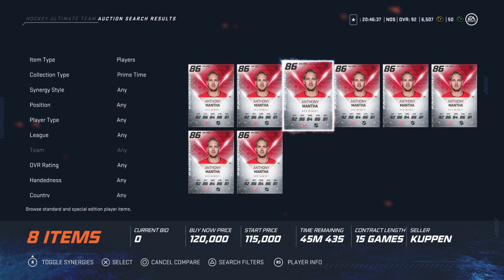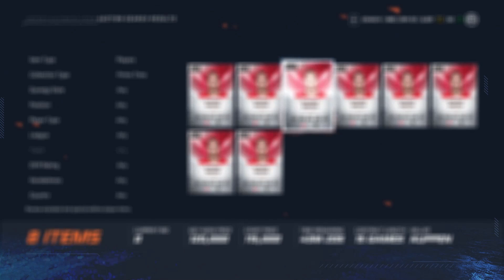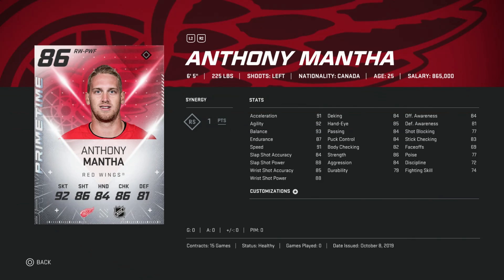Next up, we've got the primetime Anthony Mantha. Now, all of my videos in the past three years, I tell you guys — always sell primetimes and Team of the Weeks immediately as you get them because they only depreciate in value. They never go up because, well, it's like buying a car. There's only going to be higher-rated cards coming up in the future, so it's just a bad investment. However, this Anthony Mantha, because of his size and his stats, is going to be in your lineup for quite some time. He's going for about 120K right now, and it's only going to go down. He's 6'5", 225. More importantly, if you're playing on PlayStation, he's just not going to lose the puck. His balance is a 93, his skating is all over 90, and he's got a wicked wrist shot at 85 and 88 respectively. He's a fantastic winger, specifically for PlayStation. On Xbox, he's going to be just as good because bumps are easier. But on PlayStation, with that balance combined with his size, he's just not really going to lose the puck at all.